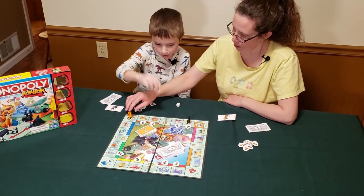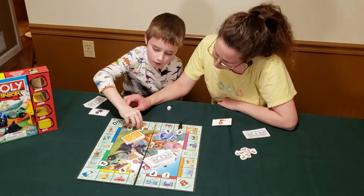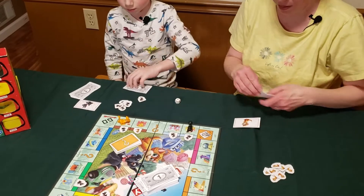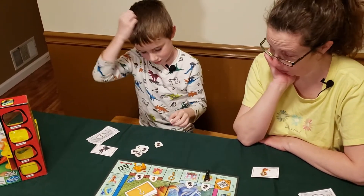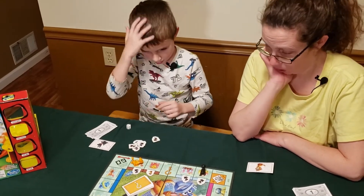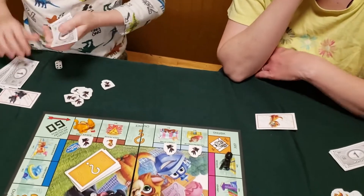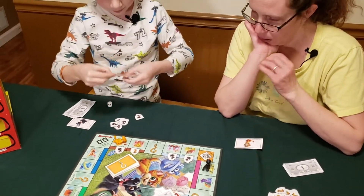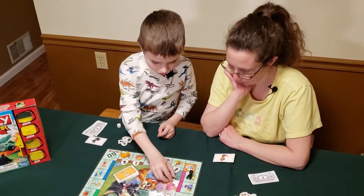Mom thinks she's going to owe Eli some money. She lands on the burger joint, which is one dollar. At least that's better than zero! Eli then rolls a two and buys the museum for two dollars — give the bank two dollars and put your token on the museum. I'm running out of tokens!